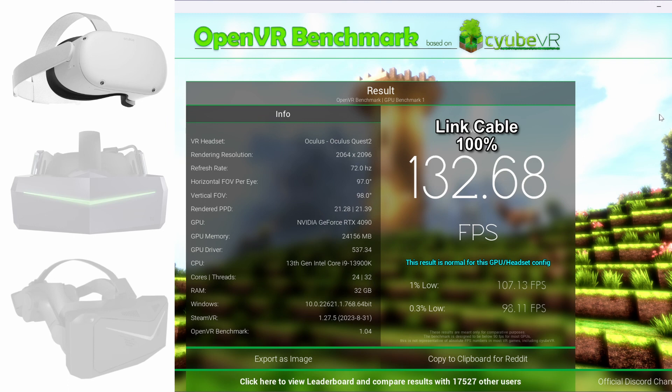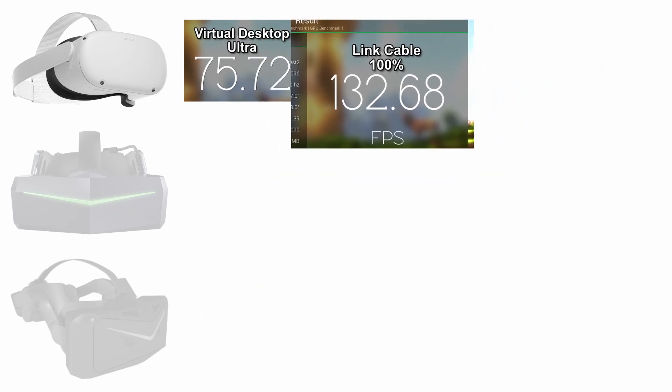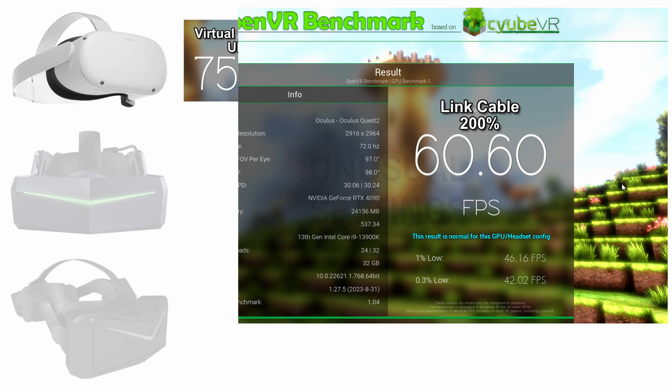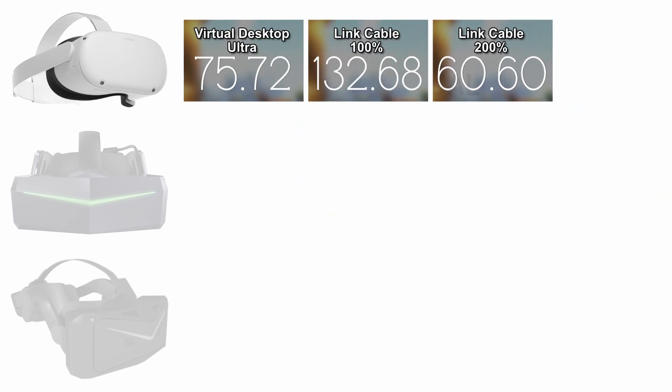You can see that you need beefier performance to run Virtual Desktop at ultra settings. Link cable at 200% super sampling is more in line with how people would use it — you are going to use some super sampling really. My Quest 2 is just for wireless use, so I use Virtual Desktop. That's all I've got to test for the Quest 2 to give us a baseline. Now jumping on to the 8KX.